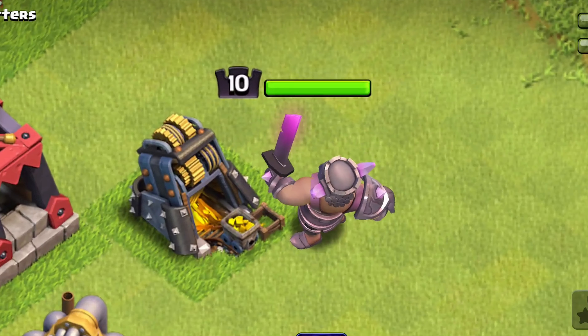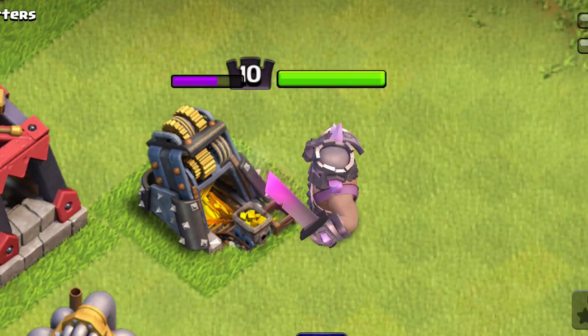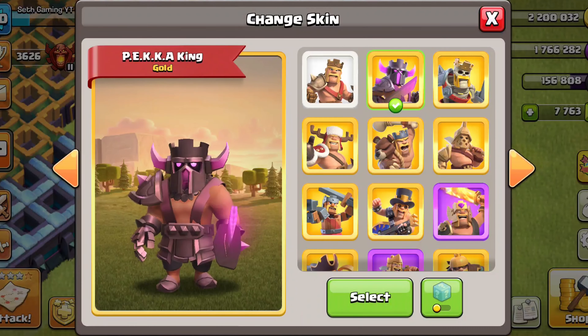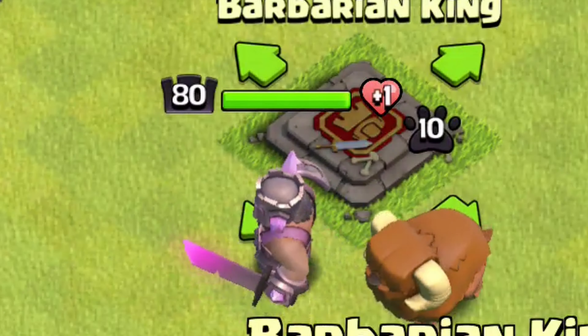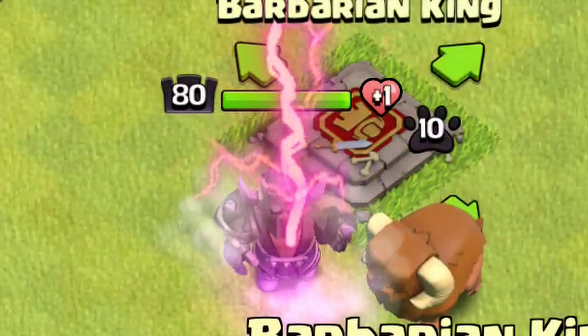Everything about the P.E.K.K.A. King feels exactly like the Gladiator King, because he has all the same animations and sound effects as the Gladiator King, except for his second selection animation, which is slightly different. Instead of just raising his sword in the air, when he raises his sword, a purple lightning bolt comes down and hits his sword.